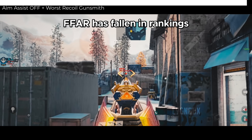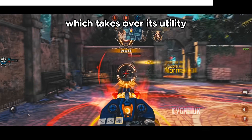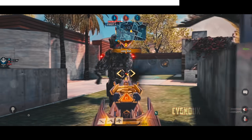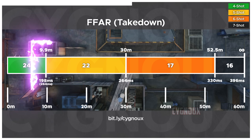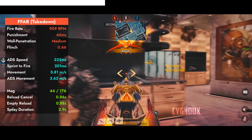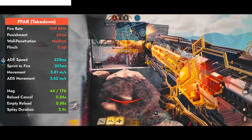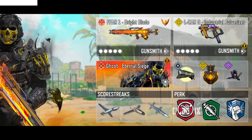FFR has fallen in rankings — not because it is bad, but because we have BP50 now, which takes over its utility. FFR is a wall style assault rifle leaning more towards being aggressive, offering 330ms time to kill till 52m with 198ms time to kill in close range. It has the second fastest fire rate among assault rifles, making missing shots less punishing, with SMG-like mobility. The super fast reload cancel helps immensely when playing aggressive, and we can use quick fix without any problems.